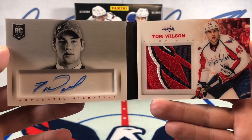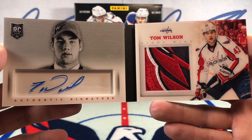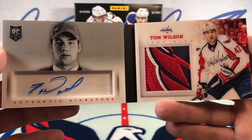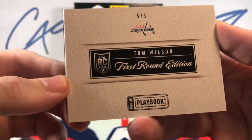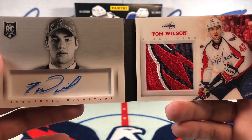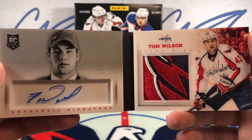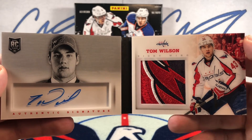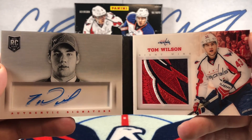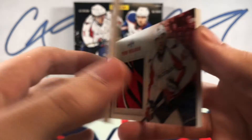Let's take a look at this patch — Tom Wilson, Caps rookie in 13-14. Now, I gotta say, if you're not going to hit a Nate McKinnon, or for me an Alex Jason — as I PC Alex Jason — Tom Wilson is probably one of my next picks for the 13-14 rookie crop, being that he is a Cap. Man, that is a nice card. 5 of 5, First Round Edition, Tom Wilson.